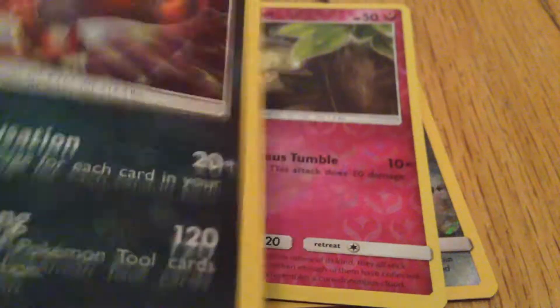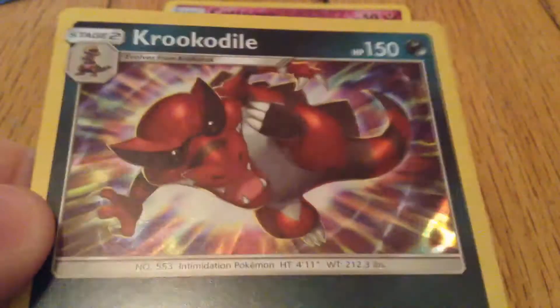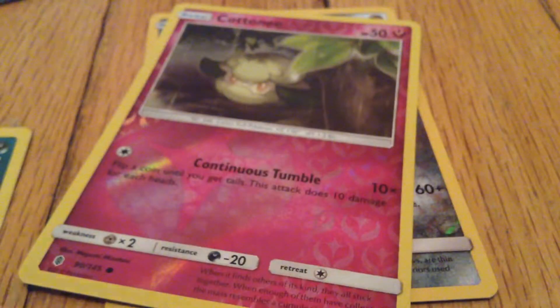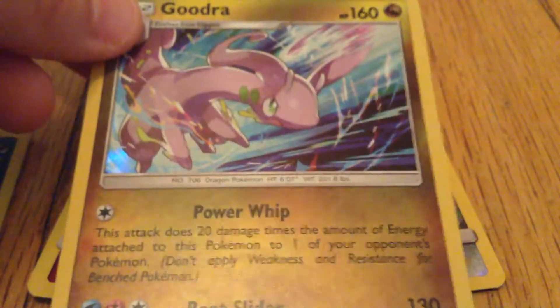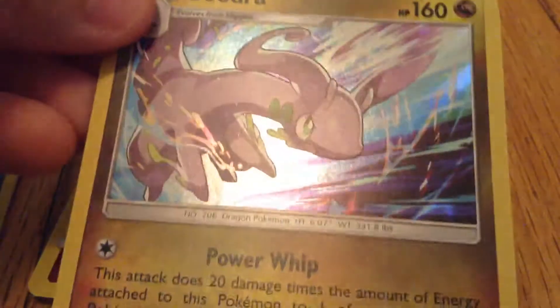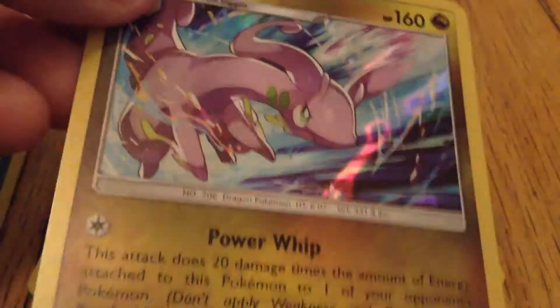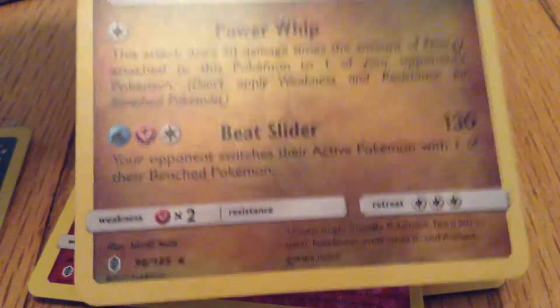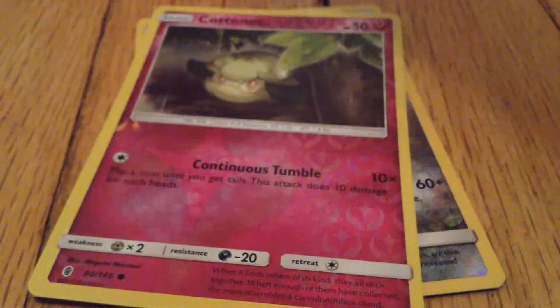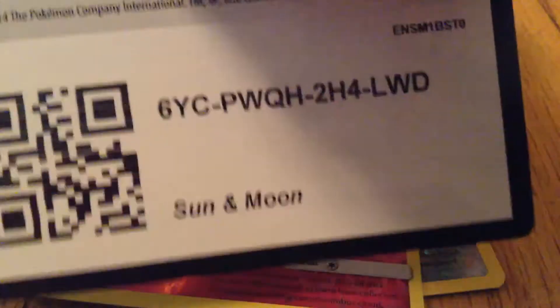Got a Krokorok from the first pack — Rare. I do have some that are like commons, but they're old. And a Geodude holo from the second pack. That actually is the rare stuff. Show the codes one more time — tell me who got them in the comments if you did.